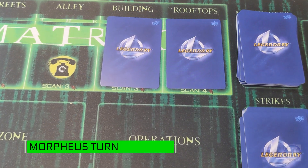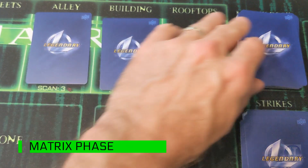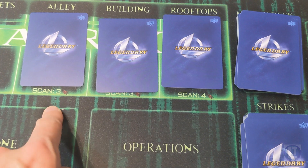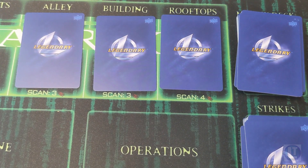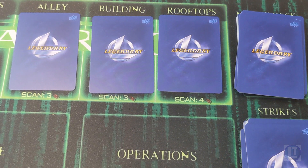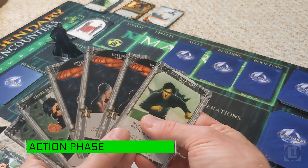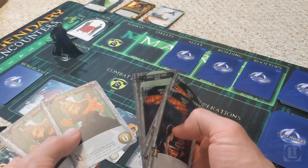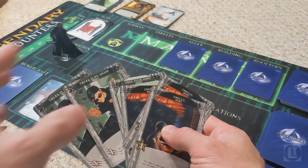It's now Morpheus' turn, but we do the Matrix phase first — move these cards along. We have no idea what's coming. This one's scan three, scan three, scan four. So hopefully we can get up enough attack strength to do some scanning. Morpheus finds himself in the Matrix. We've got three cards worth three recruiting points and two attack points, which isn't enough to do a scan yet.